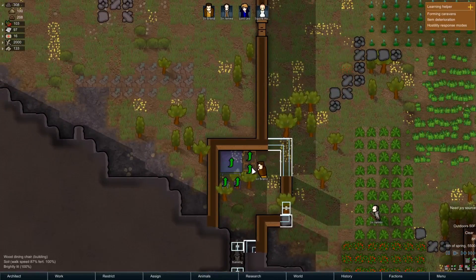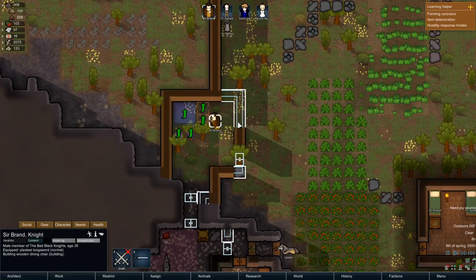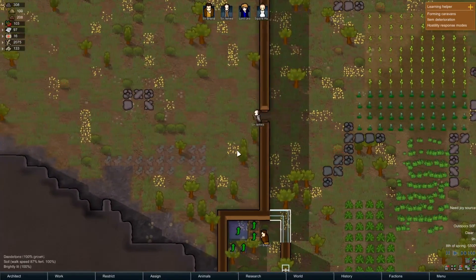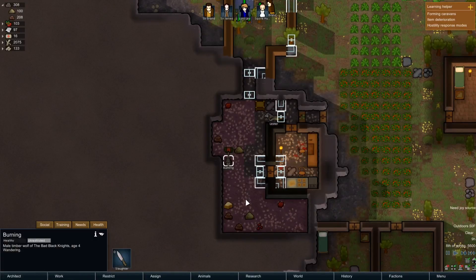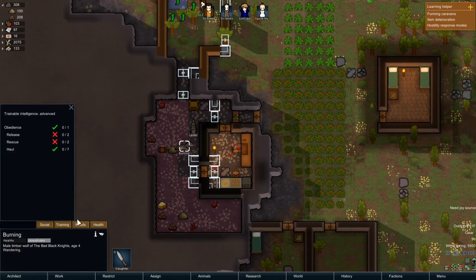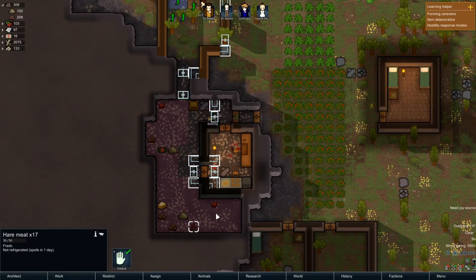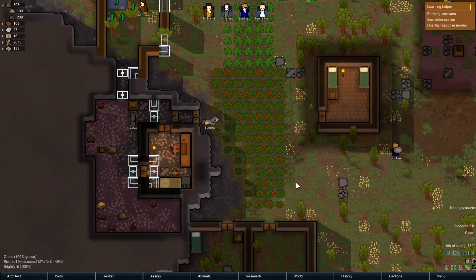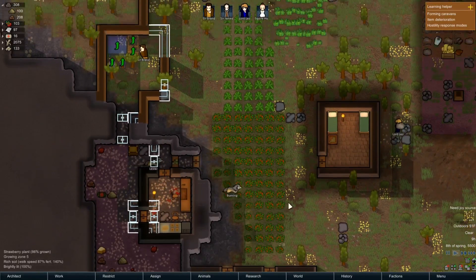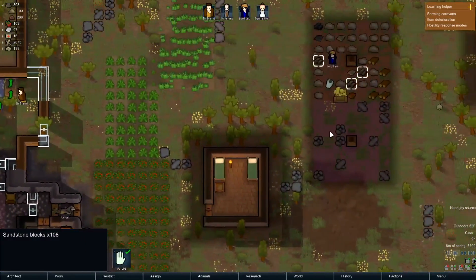Come on, make a normal chair or better. Sir Brand, Sir James is going out hunting again. Burning, what are you doing? You hungry? Well there's some meat in the fridge here - some turkey, some tacky meat. How are we doing? I got some sandstone blocks.